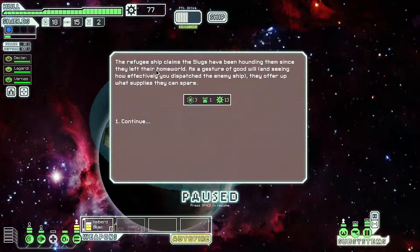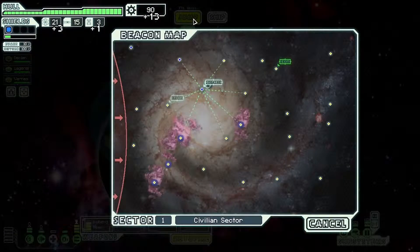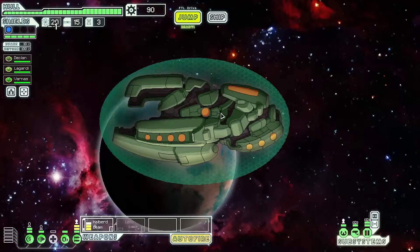The refugee ship claims the slugs have been hounding them since they left their home world. As a gesture of goodwill, seeing how effectively we dispatched the enemy ship, they offer up what supplies they can spare. We got three fuel, one drone part, and 13 scrap — very good. Let's head towards the store.